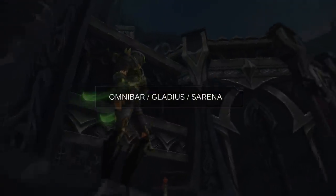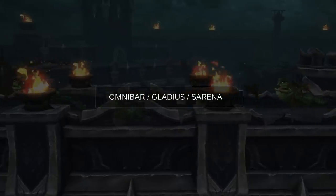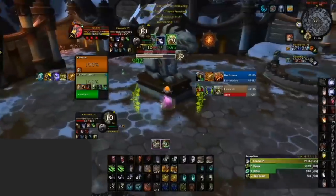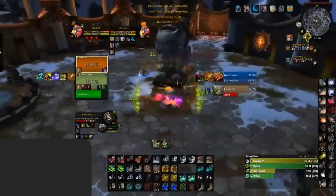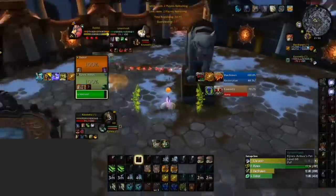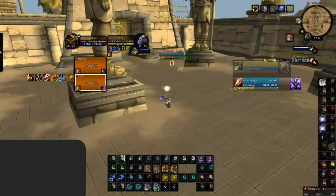We highly recommend Omnibar, Gladius, and S-Arena for tracking cooldowns. Make sure to check out our in-depth add-on guide about this. A lot of players tend to use their stuns and other crowd control effects out of sync with their teammates. Coordinating a setup is key to winning games. As you can see here, the druid uses Mighty Bash on the shaman while the hunter does not have trap ready — we see this happen way too often.